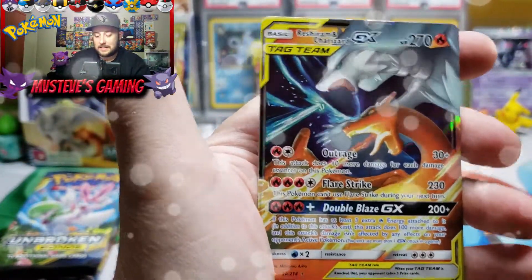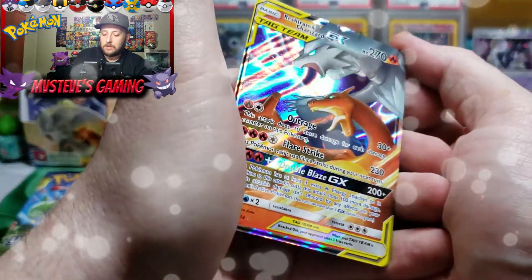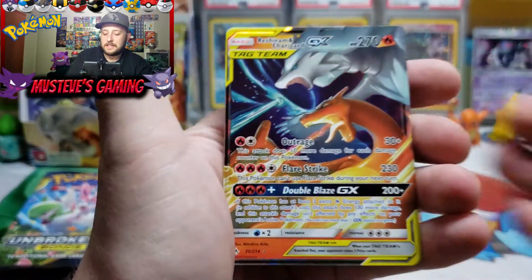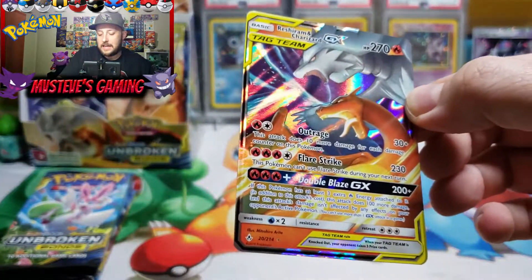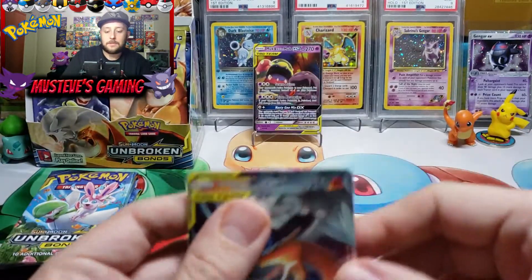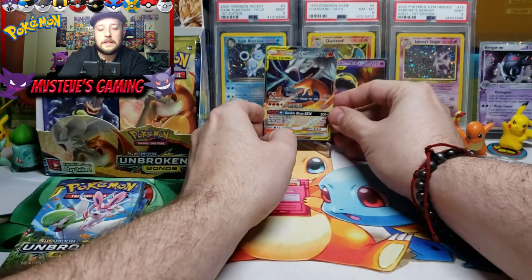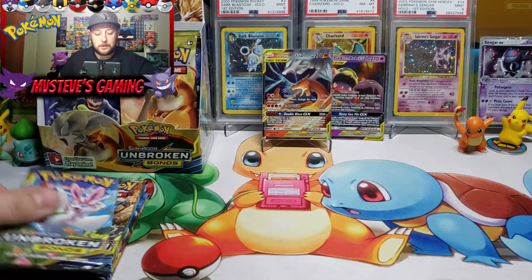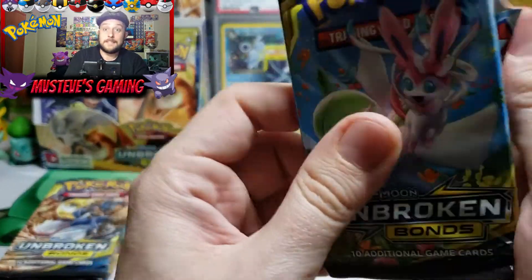For our rare pull we get none other than a Reshizard card — I called it! This card has gone up in value; the regular ultra rare Reshizard is going for somewhere around 30 to 40 dollars. We pulled a Reshizard — not bad, can't complain, very very happy. Not exactly the one we're after, but maybe this box is loaded. Let's put the Reshizard right there in the spotlight — pulled it out of a Reshizard pack!